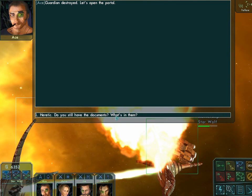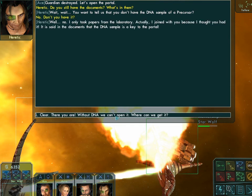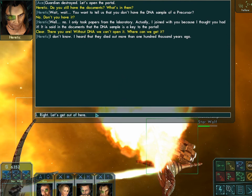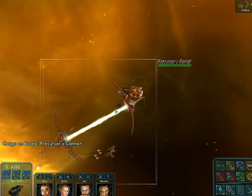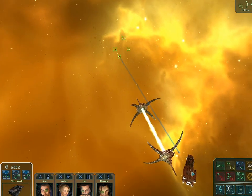Let's open the portal. Heretic, do you still have the documents? You want to tell us you don't have the DNA sample of a precursor? No. I only took papers from the laboratory - I joined with you because I thought you had it. It said in the documents that a DNA sample is the key to the portal. Without DNA we can't open it. Where can we get it? I don't know - they died out more than 100,000 years ago. Well, that sucks. Was I supposed to pick that up in another mission? I hope I didn't miss out on something. It looks like they have a biometric lock on this portal.